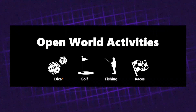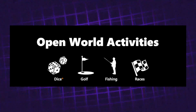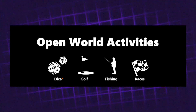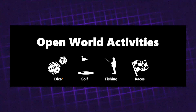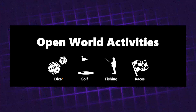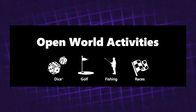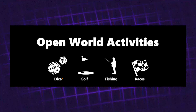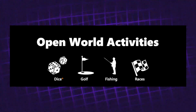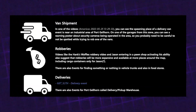Open world activities is something I'm extremely interested in. GTA 5 got a bit boring — there wasn't a lot to do. In GTA 4 you could play pool, darts, and more. Some activities we can see are dice — possibly referencing casino or gambling events — golf, fishing, and races. Golf and fishing will be really interesting given the large list of different clubs we saw. There are also other events like van shipments, robberies, and deliveries appearing on the map within the leaks.